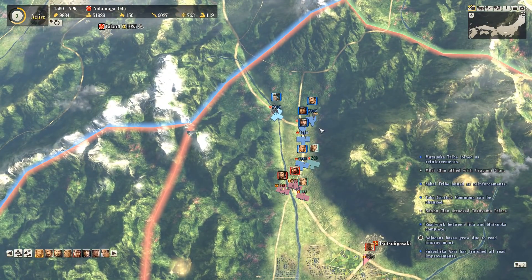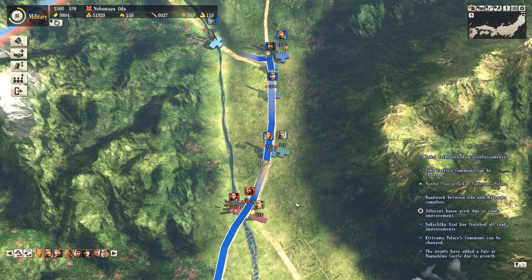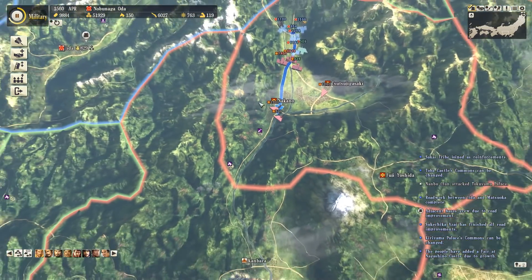While that was happening, here's what I was missing. I didn't even realize a battle was taking place against the Takeda. They deployed to stop us getting down into Kai, and Shingen is owning us. So this is the downside to the simultaneous turns going on.